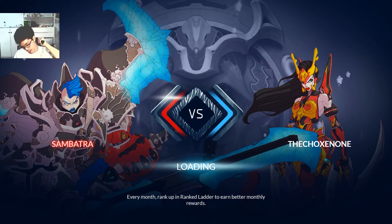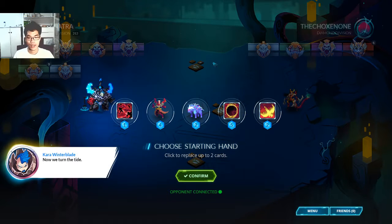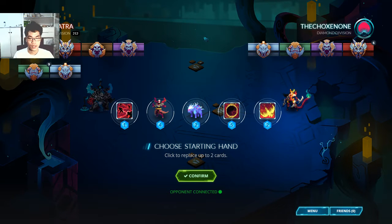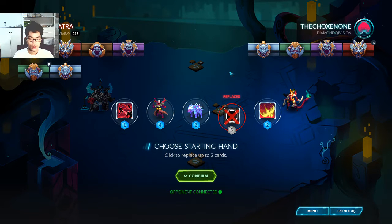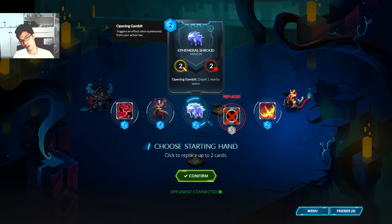It's a banner. Alright, I'm going 2nd and Ghost Lightning is kind of nice. I don't need this yet. I don't really need Shroud either — I don't really need it now.